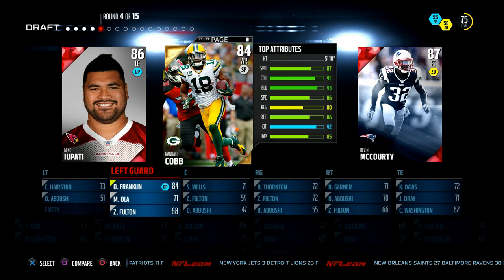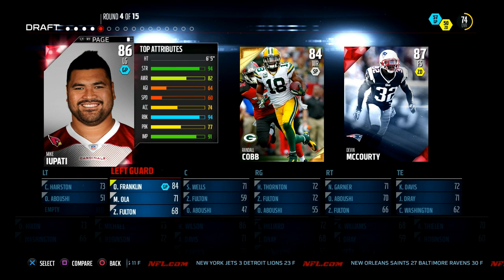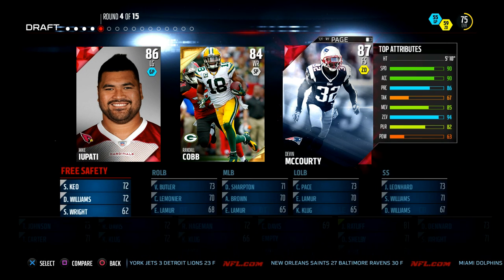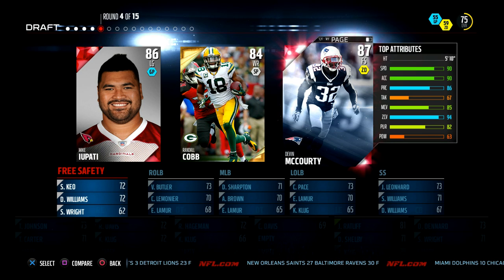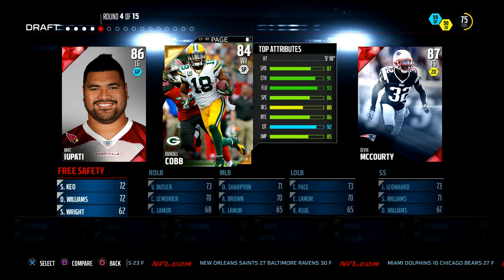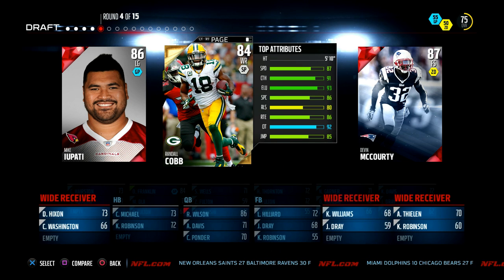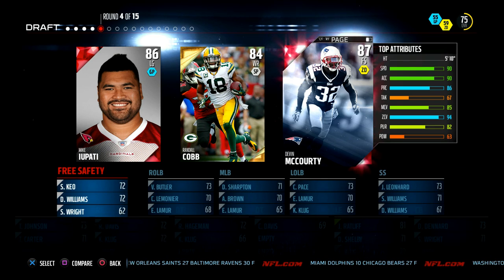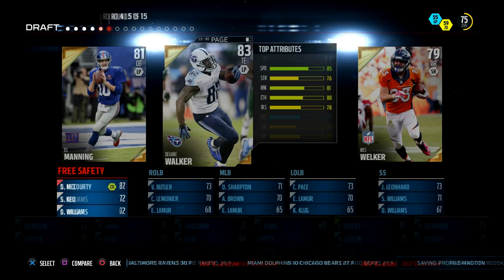No elites yet - I need some elites. Here we go, we got Devin McCourty and Mike Eupati as elites. I just got a left guard so I can't take him. I do need a receiver and a free safety. People love going deep in this game, throwing up those contested deep balls trying to aggressive catch them. I know I can get a receiver later - can't pass up an elite right here. So we'll get Devin McCourty as our free safety.